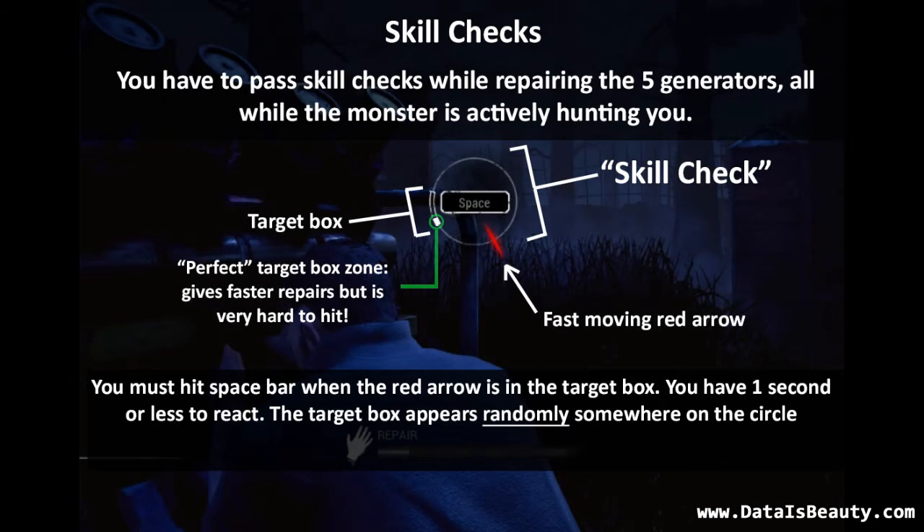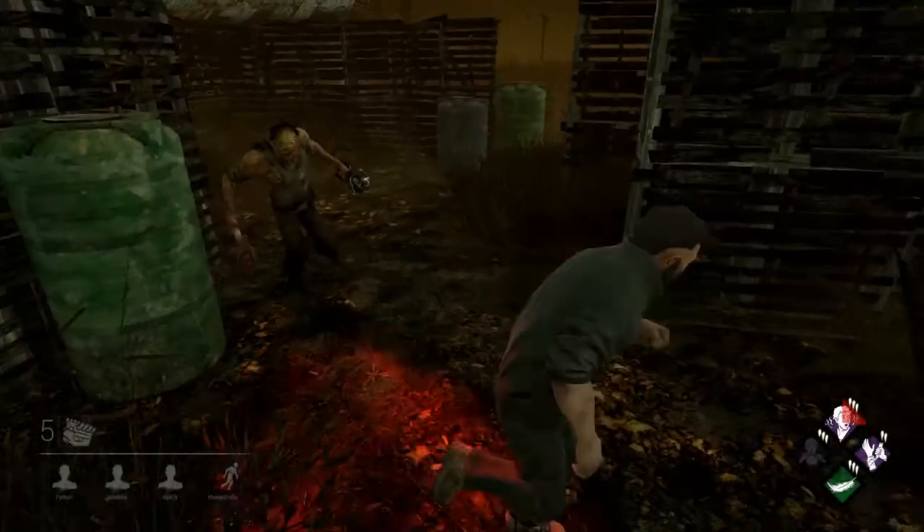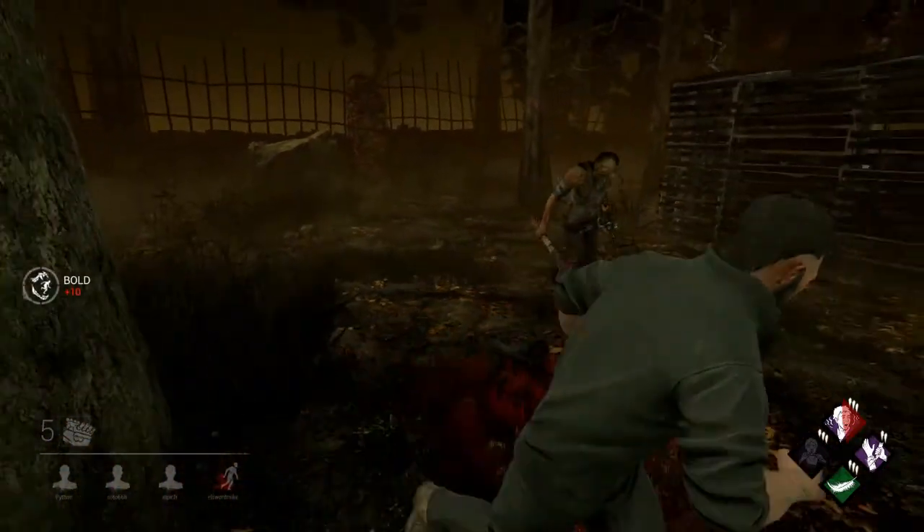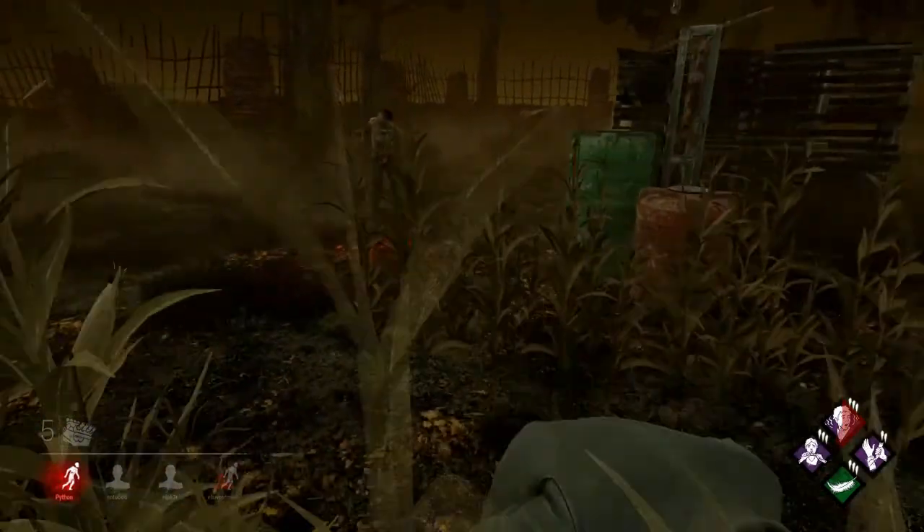When repairing the five generators you have to pass skill checks. During a skill check, you get about one second to perfectly time when a fast-moving arrow is going to hit a target box, which is random. If you fail, the generator takes damage and the monster can see exactly where you are. If you succeed, you continue repairing. Each generator can have up to five to ten skill checks, and they are random both in when they appear and where the target box is located. Everything in the game pivots around these skill checks, while you also have to watch for the monster actively hunting you.